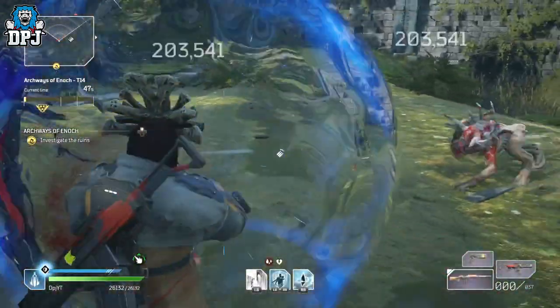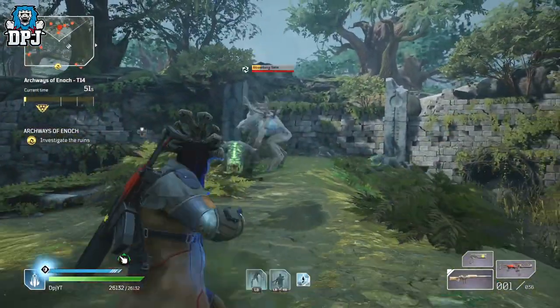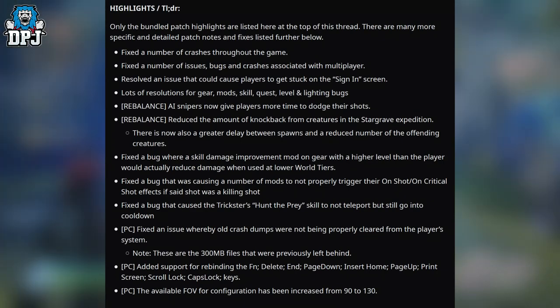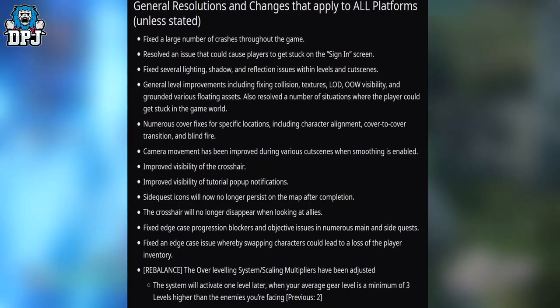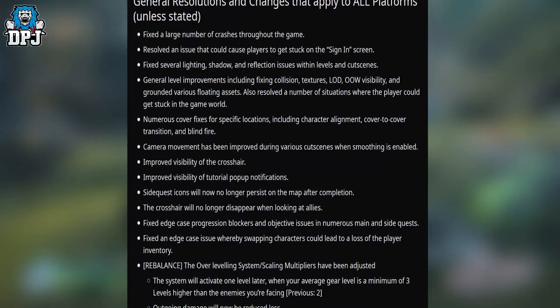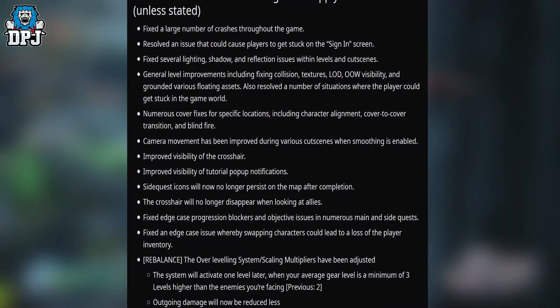Let's get into the entire thing. So the highlights you can see on screen now, but we're going to go through every single note. General resolutions and changes that apply to all platforms unless stated: fixed a number of large crashes throughout the game, resolved an issue that could cause players to get stuck on the signing screen.